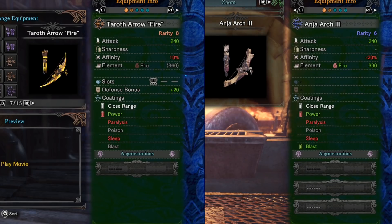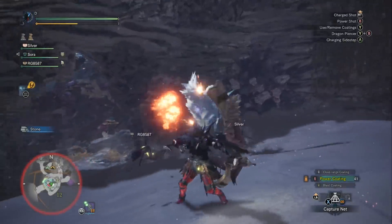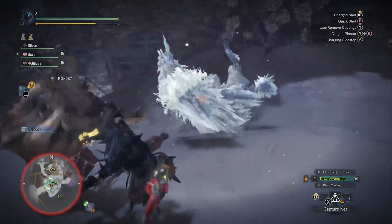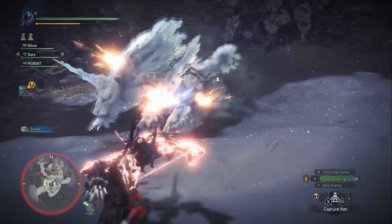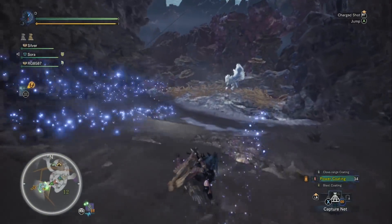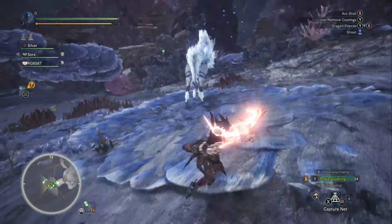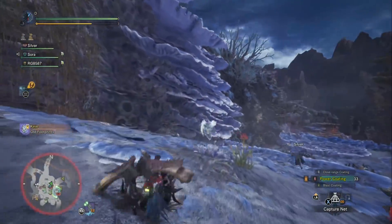I remember thinking Tera Thera Fire was going to definitely replace Anja Arch 3 back when we first heard about it being added, but later I talked to some bow speedrunners and they told me they're pretty interchangeable. The consensus seemed to be split on which bow is better for fire damage. In the end we'll give Tera Thera Fire an honorable mention, and I'm going to let Anja Arch 3 make the tier list because of how accessible it is — you can just build it from Anjanath parts, whereas Tera Thera Fire requires getting lucky for it to drop from Kulv Taroth. You'll want to use this against Kirin and Valhazak.